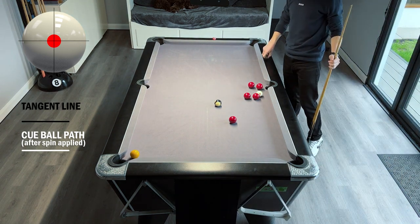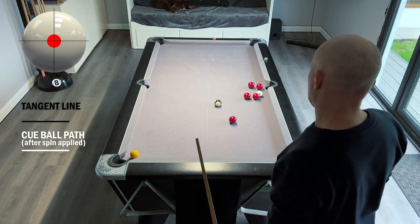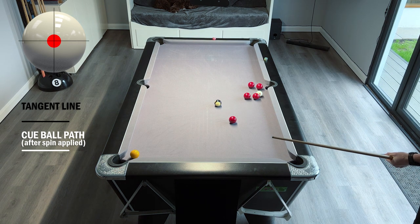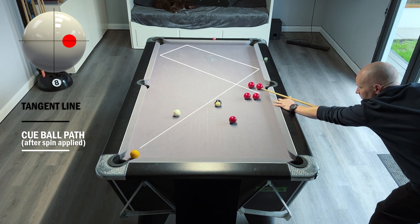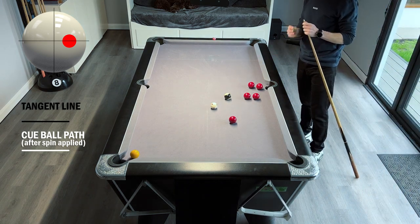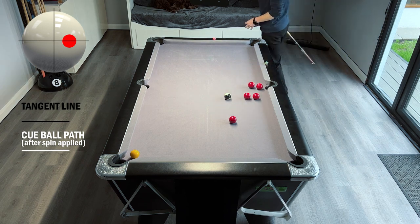When you're snookered in international rules, there's no such thing as a total snooker — you have to hit a cushion after contacting the ball or pot the ball. In this scenario it doesn't matter too much; if we make contact with the yellow we'll probably pot it anyway. Playing the white fairly firm, we've gone round the table and just missed the yellow. So that's a foul, which means the red player has ball in hand anywhere on the table.